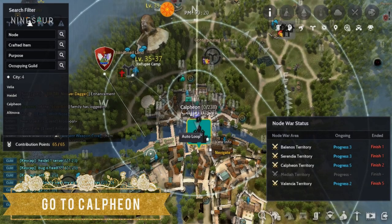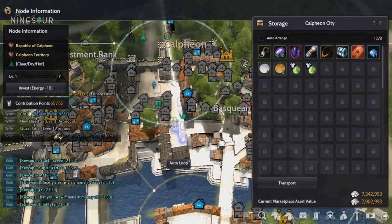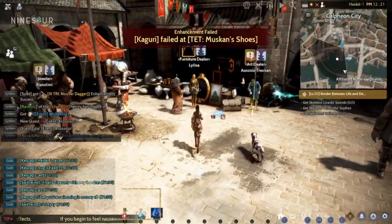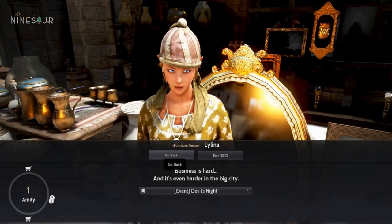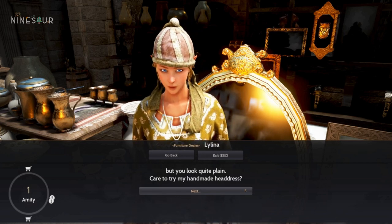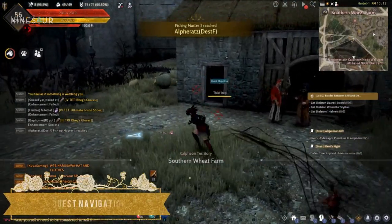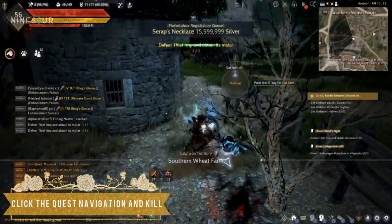For Devil Horn Headband, you have to go to Kalkin, over here on the map, and look for the NPC named Lilina. She will give you the Devil's Night Quest. Simply click the quest navigation button and click the monsters you are redirected to.